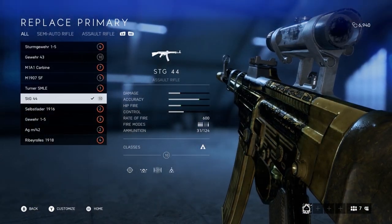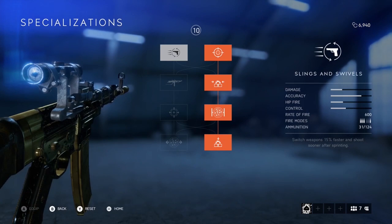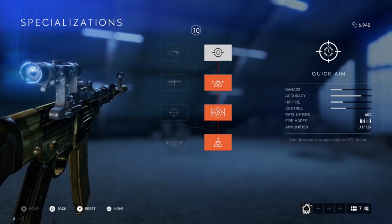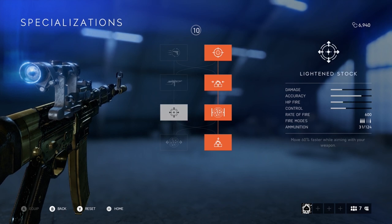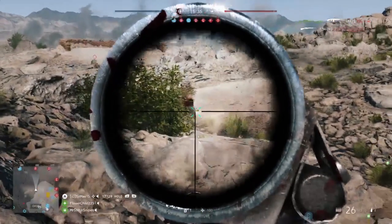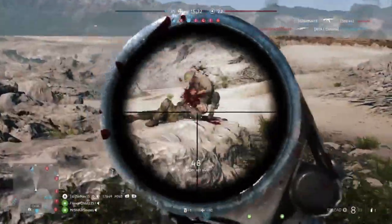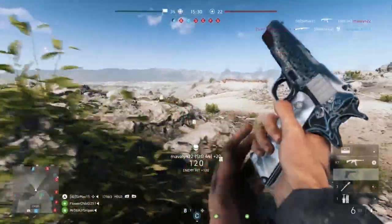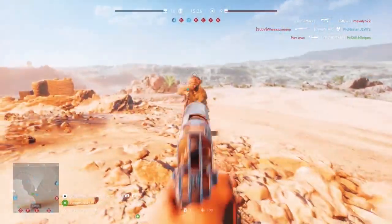Then we have my golden gun, the STG 44. The STG comes in with a solid 600 rate of fire and plenty of ammo — 31 bullets in the magazine and 124 on your person. The STG also has a reload speed of 2 seconds, which allows you to get back into the fight faster when you run out of ammo. There's no DPS specialization for the STG, so use whichever fits the map and your playstyle.